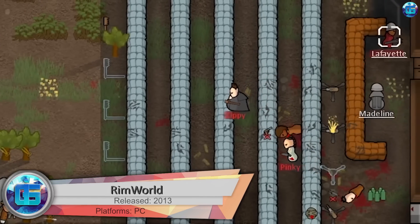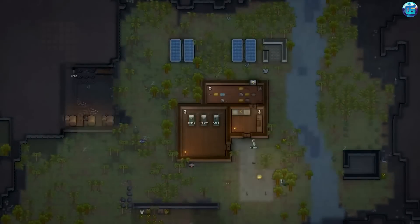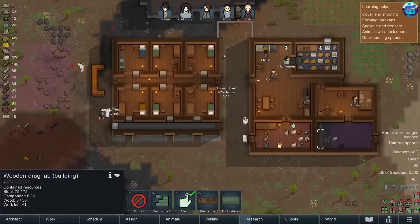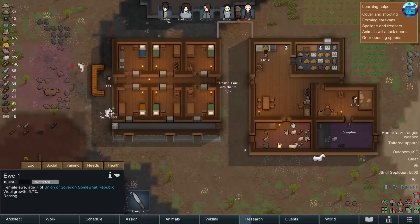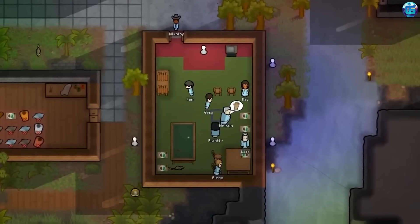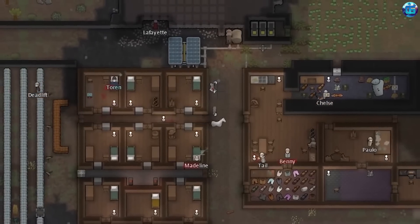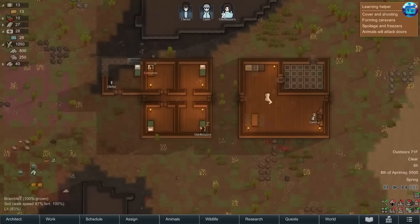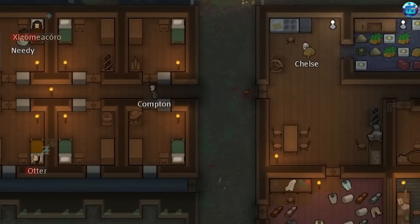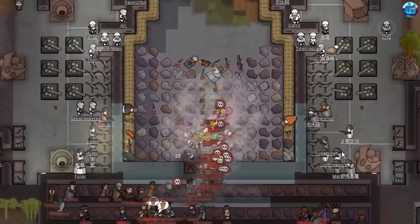RimWorld is a tricky survival game in which we build a base for settlers, develop technologies, and repel attacks from neighbors and local fauna. You play as three characters who survived the crash of a spaceship on the edge of the galaxy and must equip your own colony. The heroes trade, create items, build a base, conduct research, and fight — each with unique abilities and character traits. A randomly generated world and an AI system create unique events, and you can play almost endlessly with different starting parameters and survival strategies.